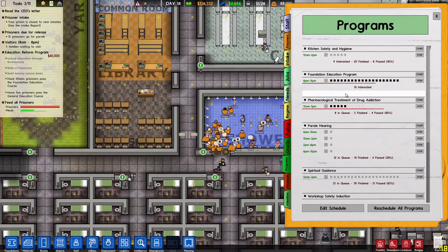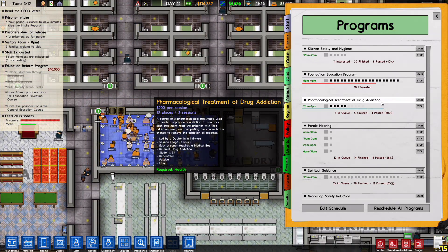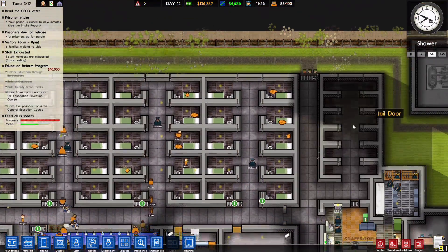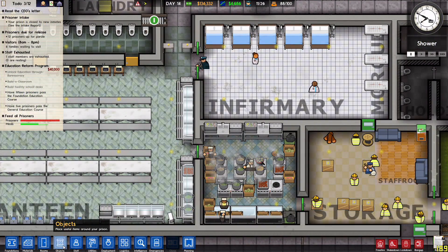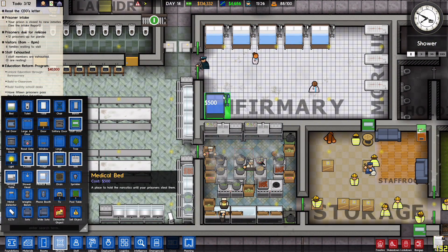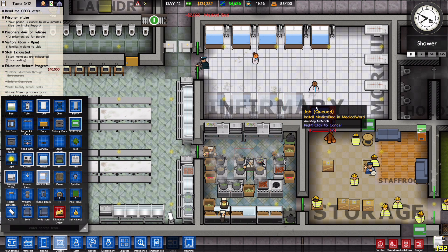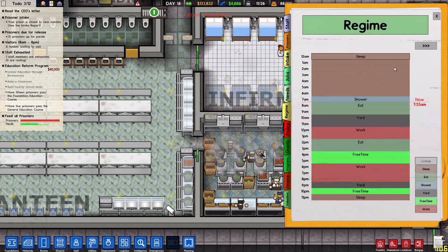How are we doing on programs? We've had 4 people pass and one person fail the drug treatment program, with 8 in queue. One thing we can do is find our infirmary and crank up the number of medical beds.